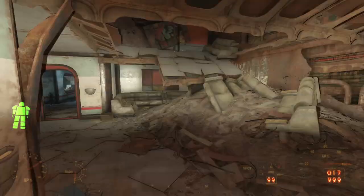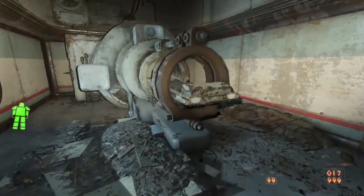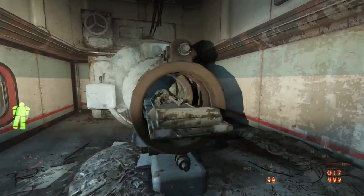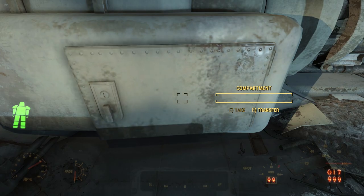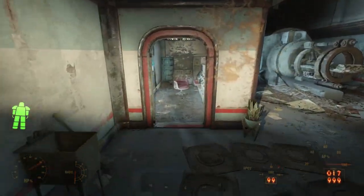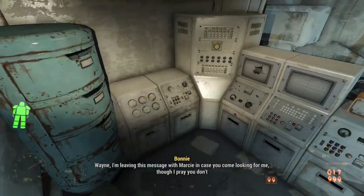Heading through the door, we can pass through to find what looks like an MRI. Inside the machine, we find the skeleton of a woman who was being examined when she died. We know that it's an MRI machine instead of something like a CAT scan because in one of the hatches, we find two high-powered magnets — MRIs depend upon magnets to work instead of CT scans, which use X-rays.